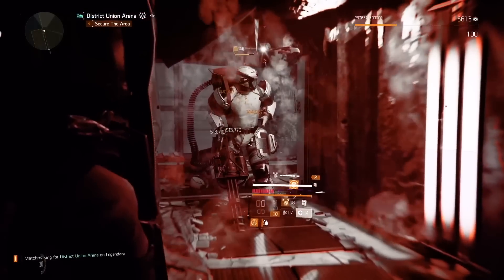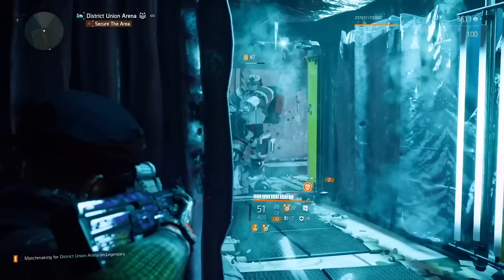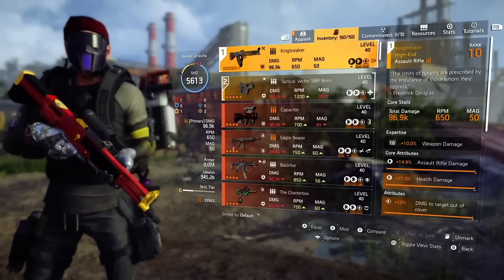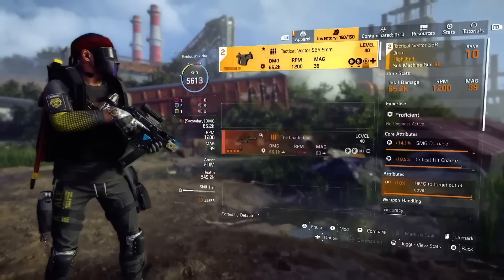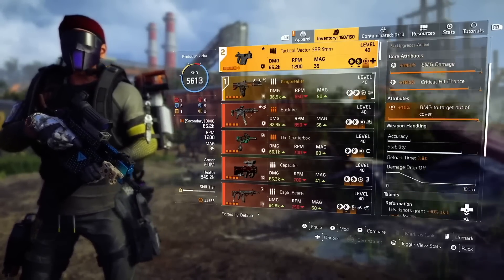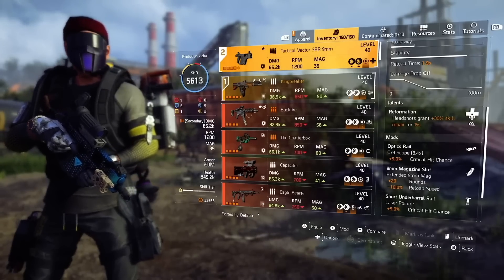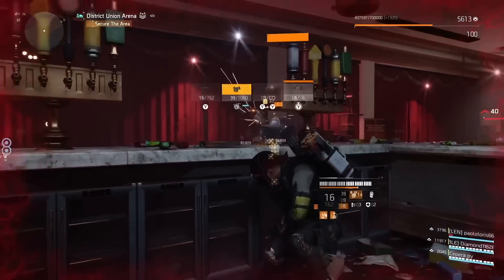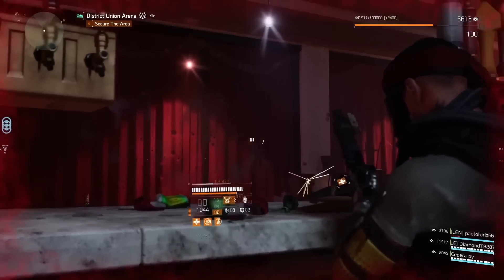For my main gun, I'm using the Kingbreaker named assault rifle with the Perfect Flatline talent. It hits extra hard and works really well in this setup — we have a lot of Protection from Elites, armor regen, and the Linked Laser Pointer attachment from the Technician specialization that triggers Flatline. For the second weapon, I'm using the Vector with the Reformation talent — just nail one headshot and you get extra Repair Skill, which boosts your Artificial Hive efficiency so it heals your shield much better.